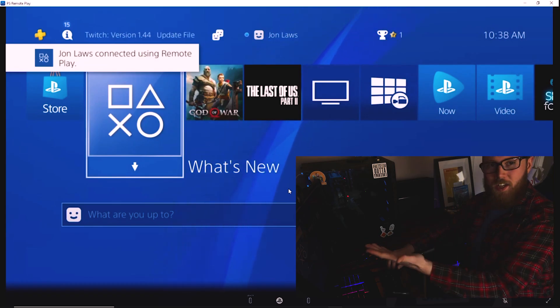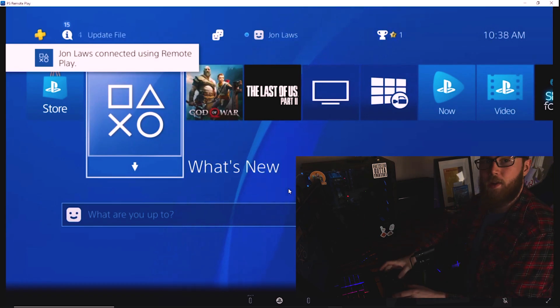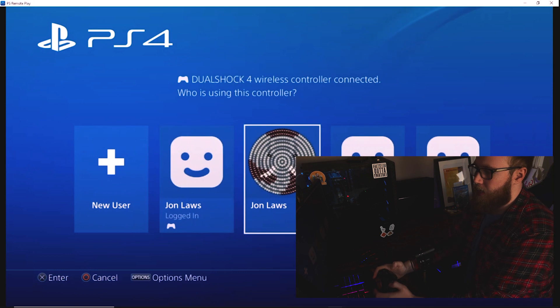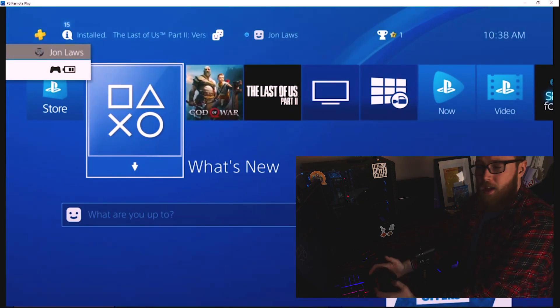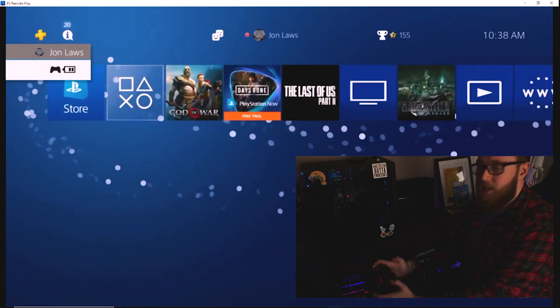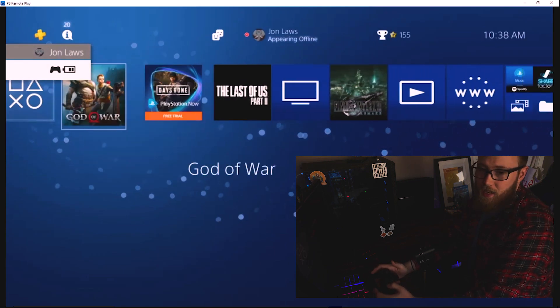And as you can see, you have your console here. It'll be logged onto your new account. What we're going to do is turn on our PlayStation controller and it will bring up the screen, and you can simply click onto the account that you want to play off. And then there you have it — your PlayStation is now linked to your PC and you have it on here.